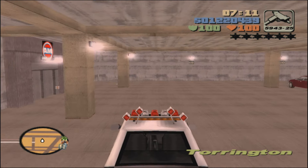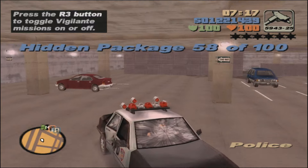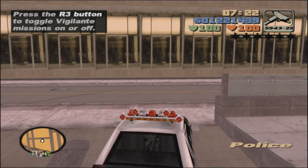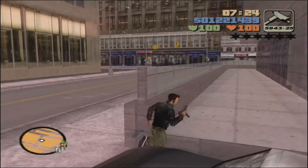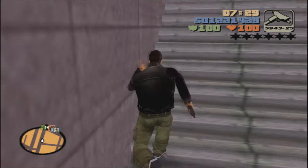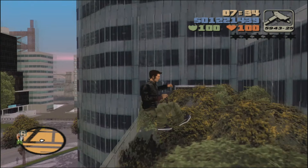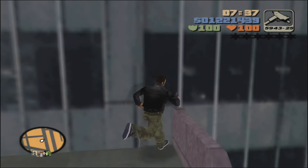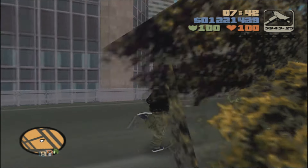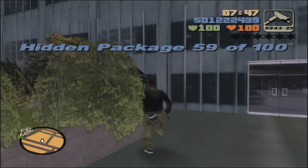Go down here into the underground car park, and in front of these elevators will be package number 58. Then head back up — don't get out onto the road just yet. Get out and go west onto this walkway between the building and the guardrails. Up all three flights of stairs to the very top — I think this is like the Amco building — all the way over here to the other end on the southwest corner for package number 59.